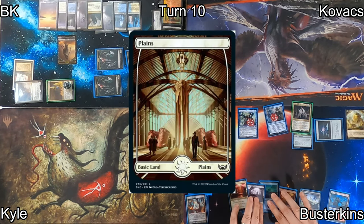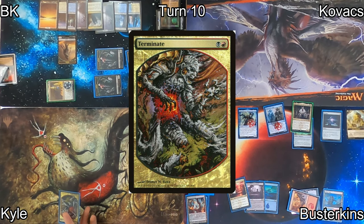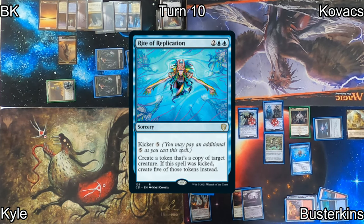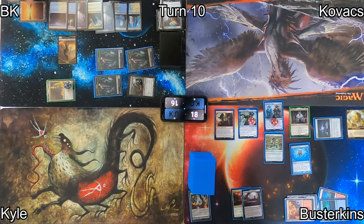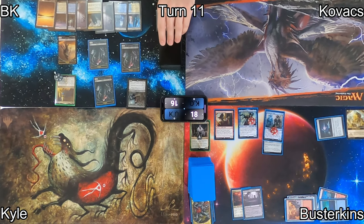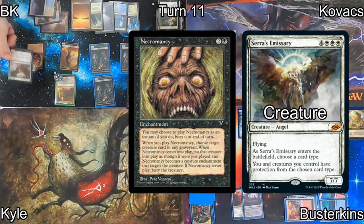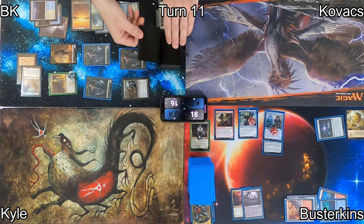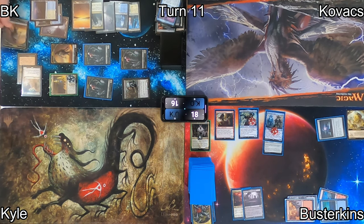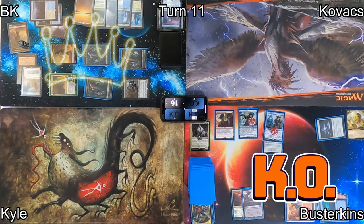I follow that up with a Fabled Passage, pass the turn, get a Plains, and Busterkins terminates my Sephara — which not only makes me sad but makes me legitimately concerned for his next play. He moves his Lightning Greaves off Xander onto his Forgotten Ancient so he can cast Rite of Replication, but I counter it — sorry buddy, had to jump on that opportunity. Rite of Replication fizzles because Xander's no longer a legal target, and Busterkins decides to leave his stuff on defense. On my turn I cast Necromancy, bringing back Sephara naming Creature. I move into combat, Raffine triggers with Connive six, I get additional +1/+1 counters and some zombies, and I deal enough damage to knock Busterkins out of the game — which I guess makes me the winner.